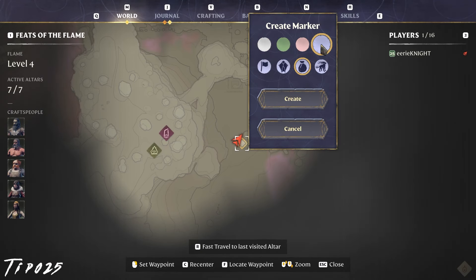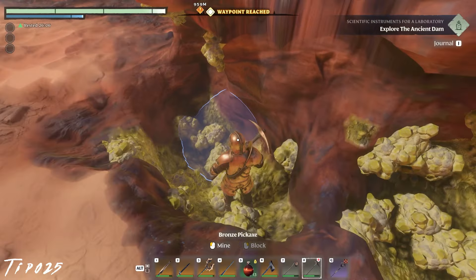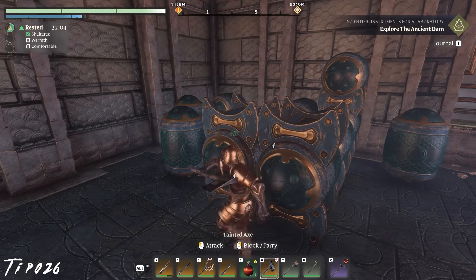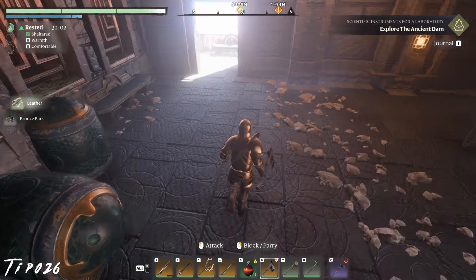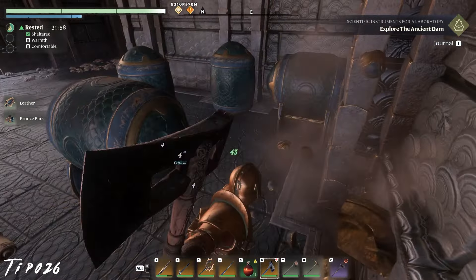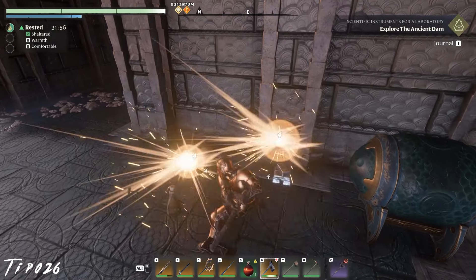Create markers for abundant resource locations — rather obvious but extremely important. Smash everything. Pick up everything — for wood, scrap metal, and the items they contain within. Everything is useful, even if it doesn't appear so quite yet.